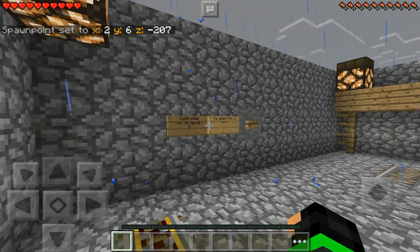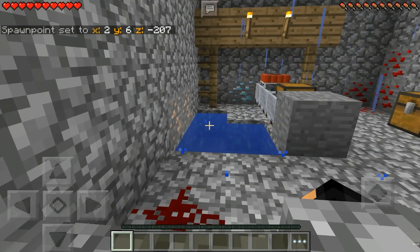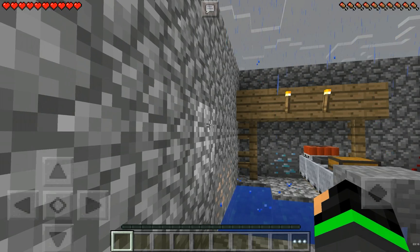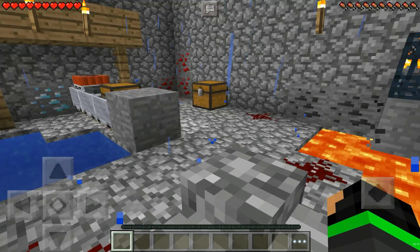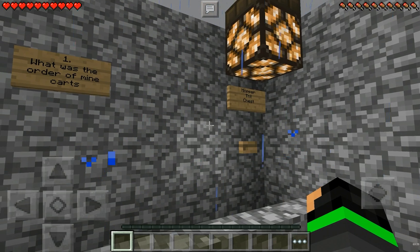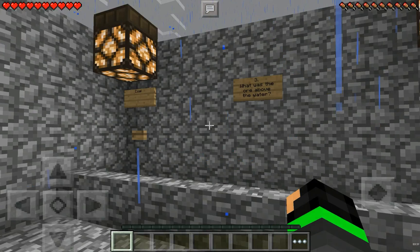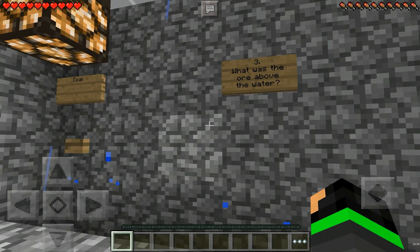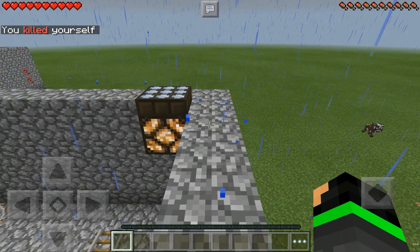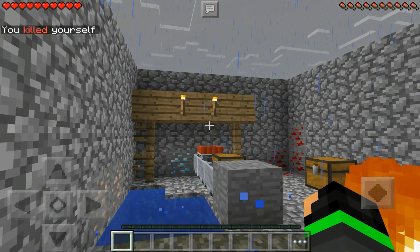Set spawn point, now on to level three. I predicted it — the order was TNT, hopper, chest. There's a skeleton spawner. What was the order of the mine carts? TNT, hopper, chest! What was in the mob spawner? Skeleton. Then I killed myself and spawned on top. Let's look at this again — oh, it was iron.